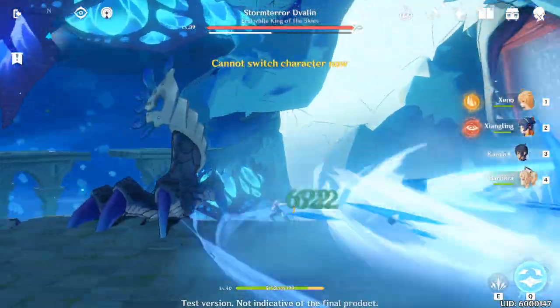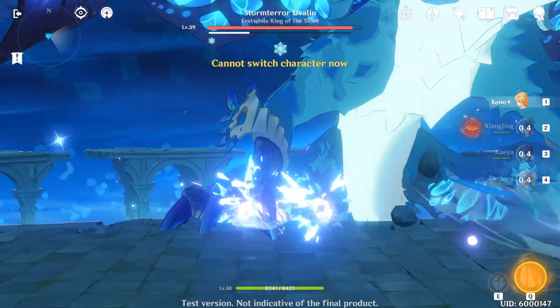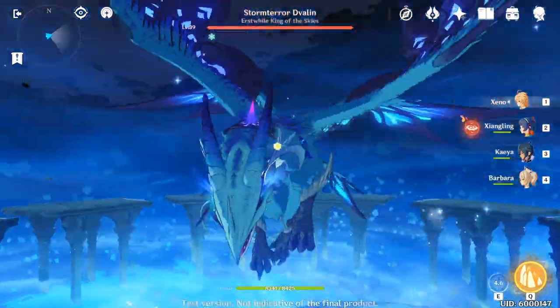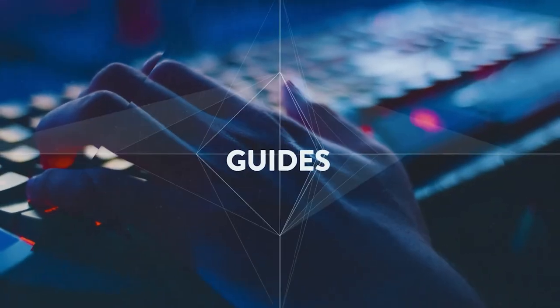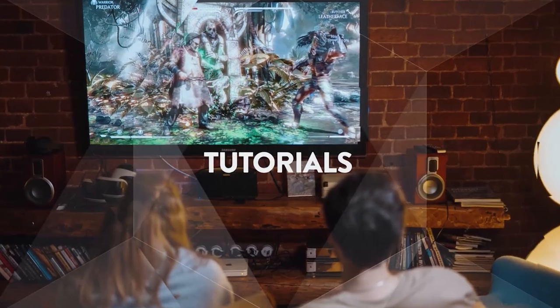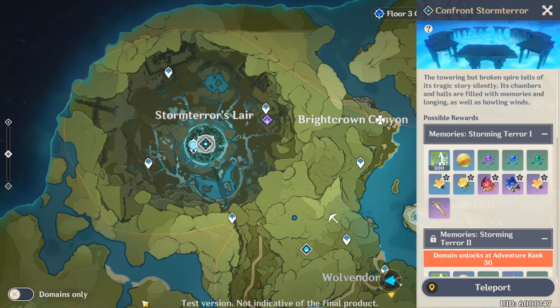Hi guys, this is Alex on our Casuals, and today we're going to be playing Genshin Impact. We're going to be fighting Stormterror on the level 39 difficulty. Be careful — he's going to beam up, so pop some ultimates whenever possible and try to do as much damage as possible to change phase.